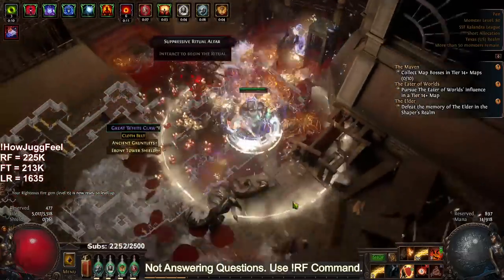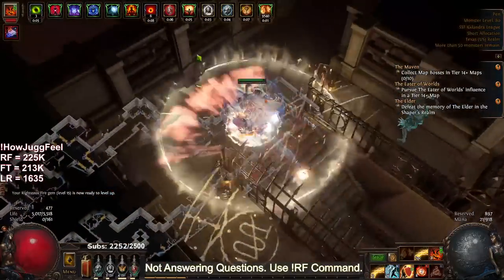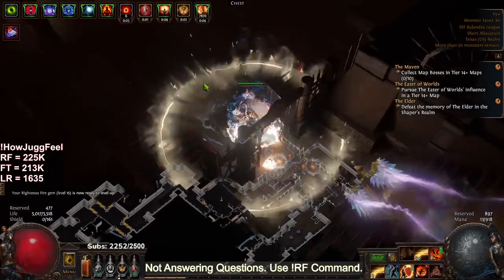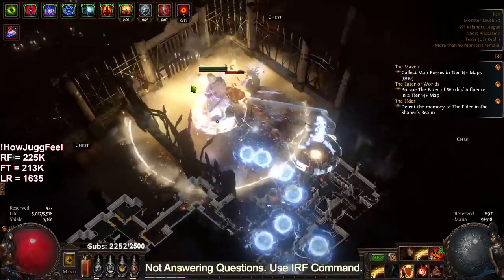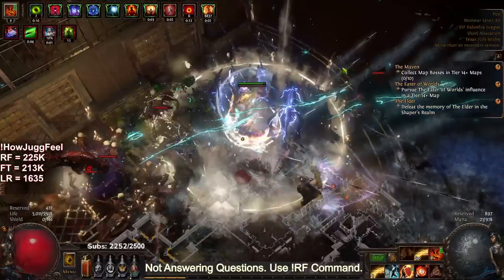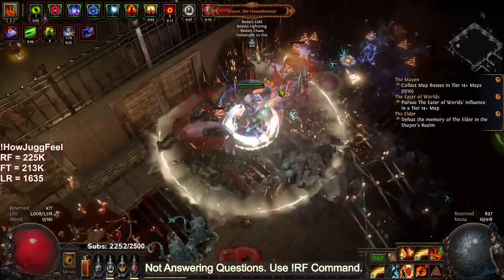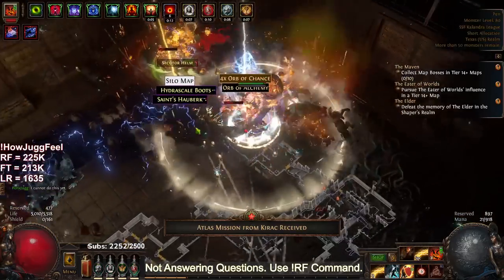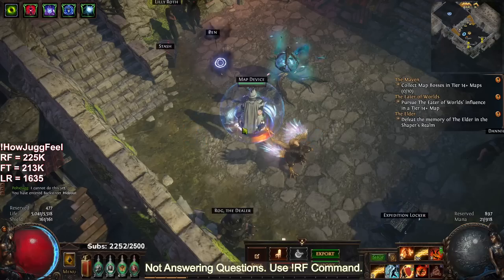The Infernal Cry pops are very juicy, as I'm sure you guys have seen. They're even going to get better soon when my Infernal Cry hits 20, then we flip it — level one but 20 quality, which gives it AoE. Boss damage is okay, it got a lot better after I did my swap. We still don't have an elder helm, so we have a ton more damage to come.